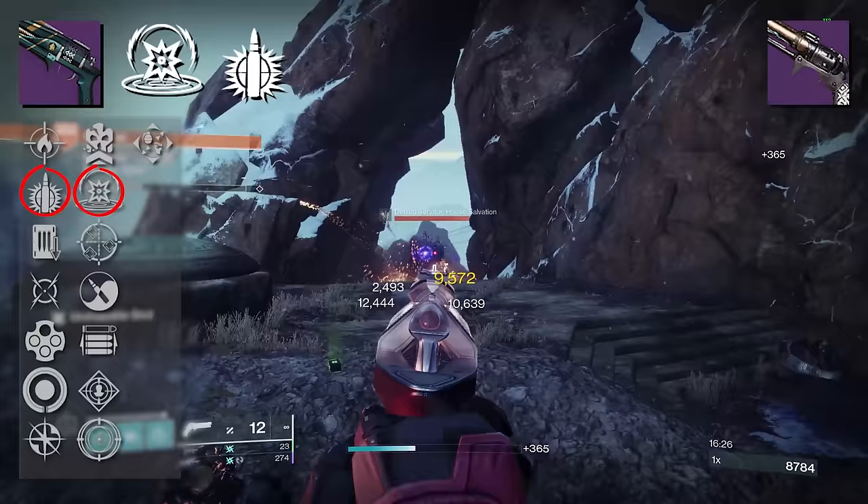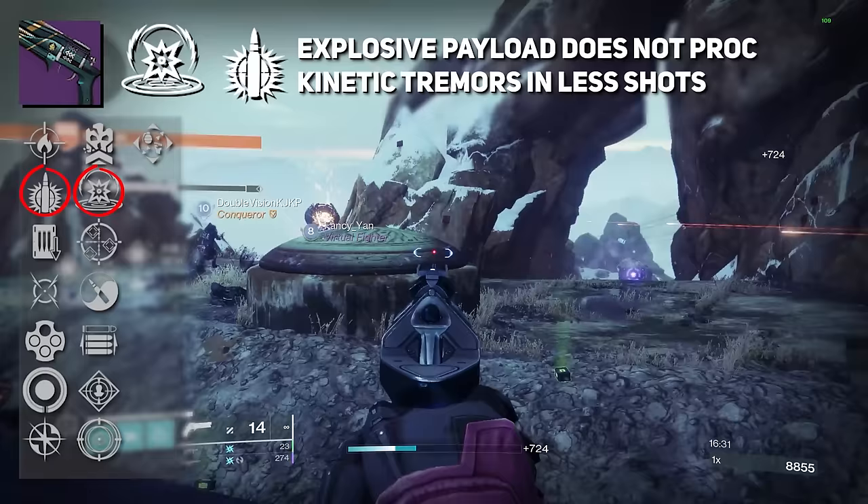With that being said, Explosive Payload, despite it being 2 hits per shot, does not proc Kinetic Tremors sooner. It was something we were hoping to see, but that's not the case. It's still 6 shots to proc.